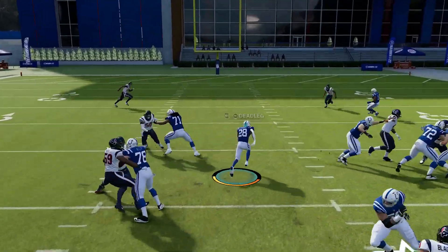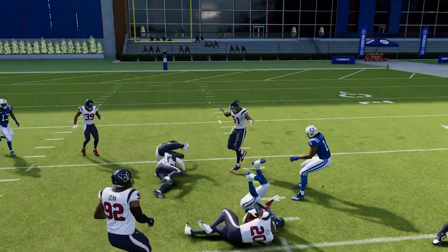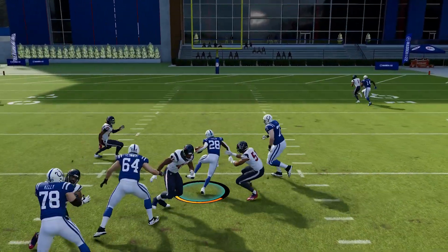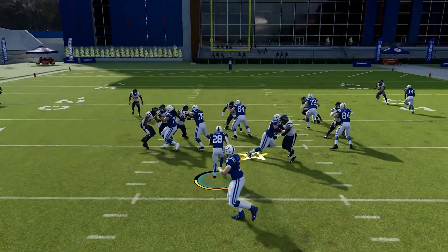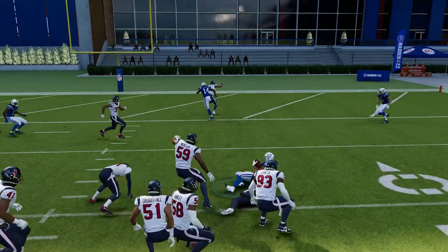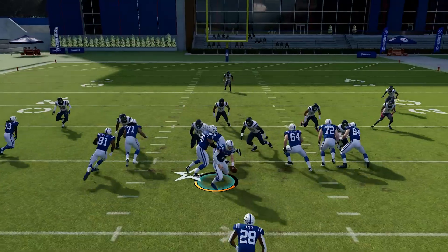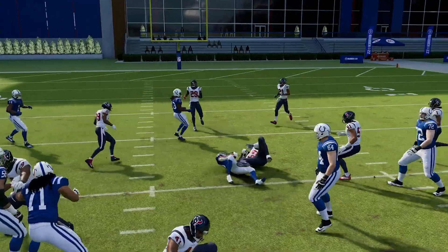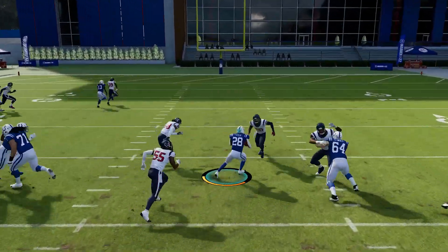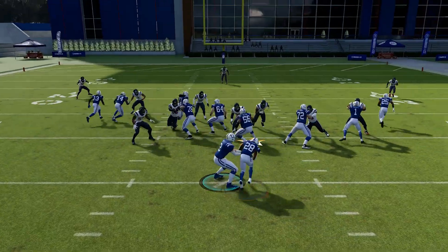The next run is the 0-1 trap. This is similar to the dive and ISO — it's your up-the-middle, keep-them-honest run to try to get those four to five yards. You do have opportunities to break big runs sometimes, but it's mostly that tried and true safe run. The difference from the dive is you have a pulling guard that traps the defensive tackle or one of the inside rushers, opening up a nice lane. If you're playing defense, you can't stop this run the same way you stop a halfback dive — you have to shoot the gaps differently. A lot of people have trouble with this because they're not used to going against it.